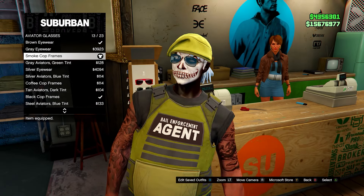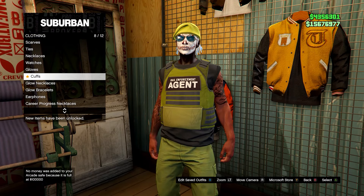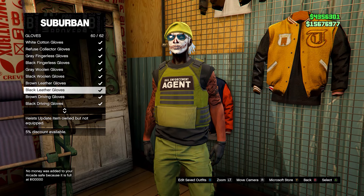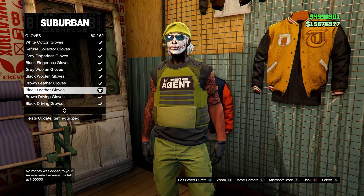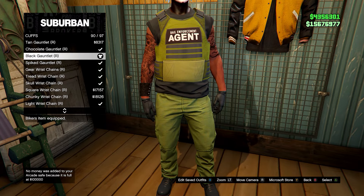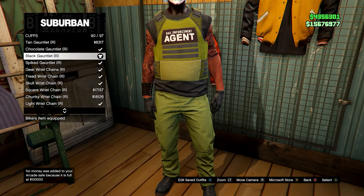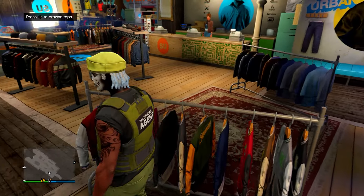Now go to the accessories menu, head down to gloves and equip the black leather gloves. Then back out of this menu, go to cuffs and go for the black gauntlet on the right arm. And there you go, that outfit is done — let me know what you think of this one.